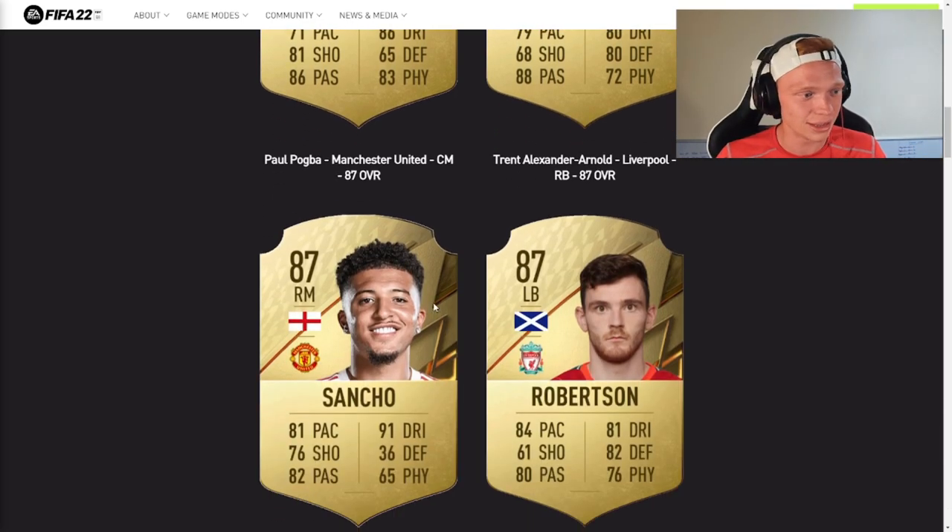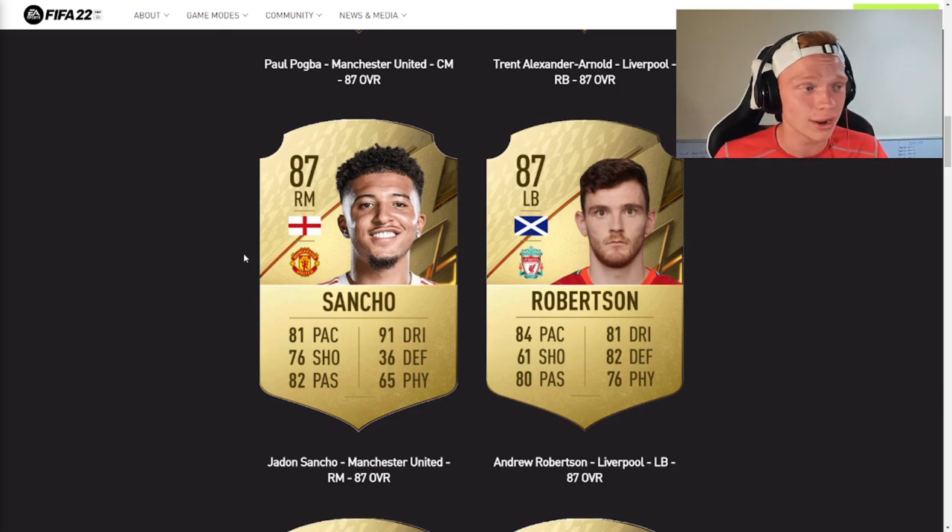Next up we have Jadon Sancho, 87 rated again this year, and another pace downgrade for him. People are very confused about this — he had 88 pace in FIFA 20, 83 pace in FIFA 21, and now he's down to 81 pace. EA just think this kid's lost his legs. 76 shooting could be a bit low, but the combination of dribbling, passing, pace, and what I'd assume are five star skill moves is still going to be great.